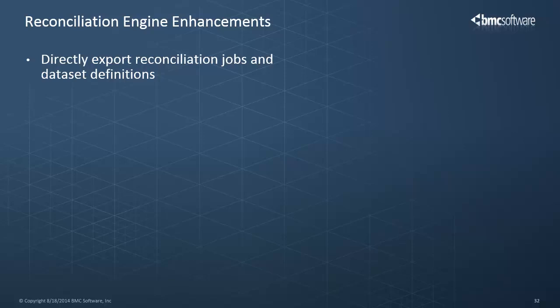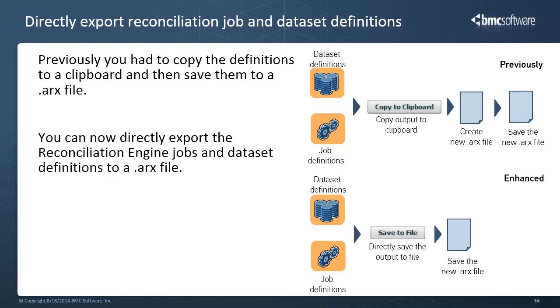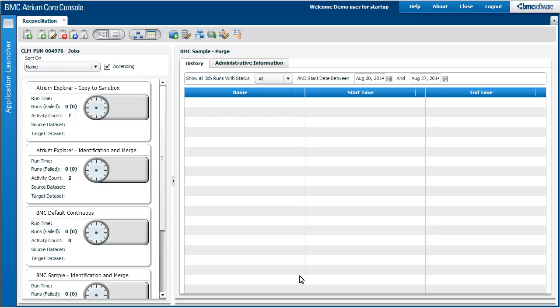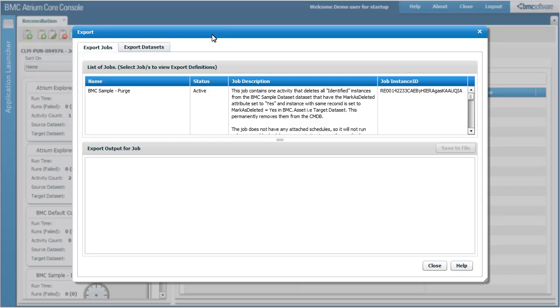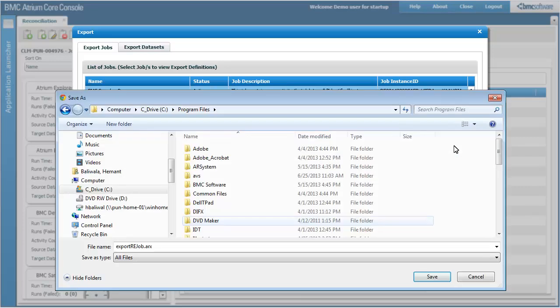Now, let's take a look at the Reconciliation Engine enhancements. Earlier, you had to copy the definitions file to a clipboard and then save them to an ARX file. You can now directly export the reconciliation engine jobs and dataset definitions to an .ARX file. Simply select the definition and click save to file, and the .ARX file will be created.